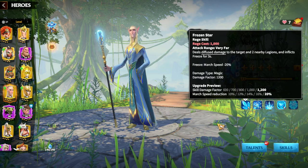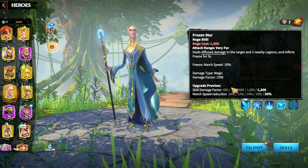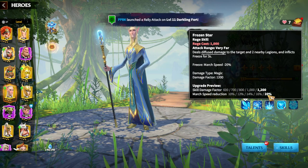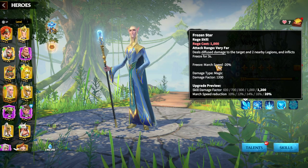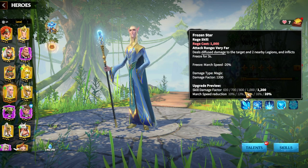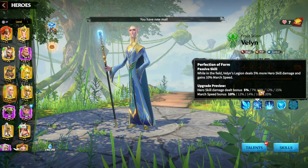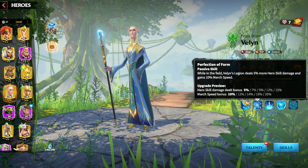Let's find out what's the main synergy in terms of Vaelin's playkit and skills. Like any other mage legendary hero, the skill damage factor is magic, and a 1200 skill damage magic factor will be applied to the enemy. There is also some freeze effect which reduces the march speed of enemies by up to 20%.